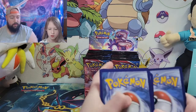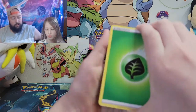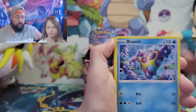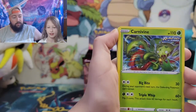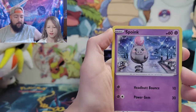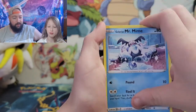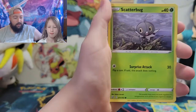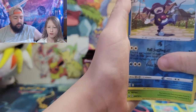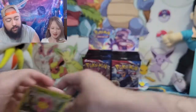Four to the front — there you go. Energy, Punchrow, Punchrow, Carnivine, pack me — you gotta say the name too — Mr. Mine, Scatterbug, and for the rare, oh you got a hollow! Hollow rare Charizard — yay! I'm tired, carry him.